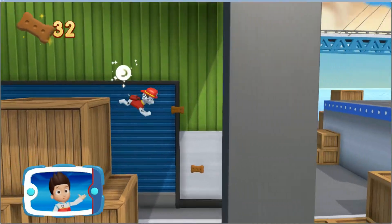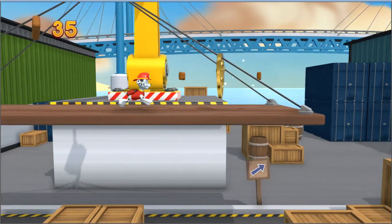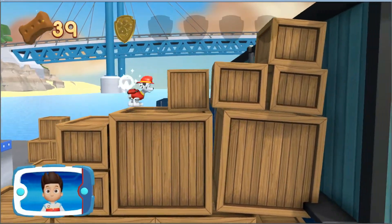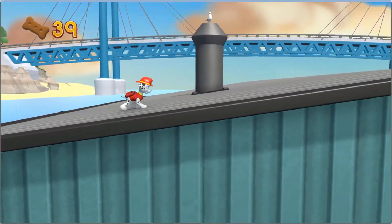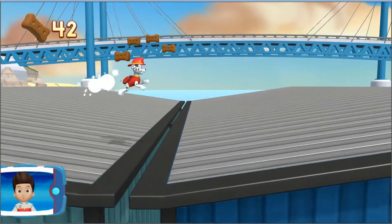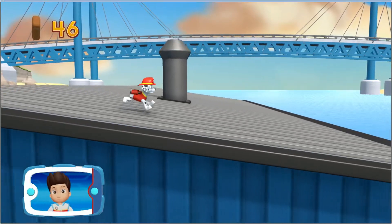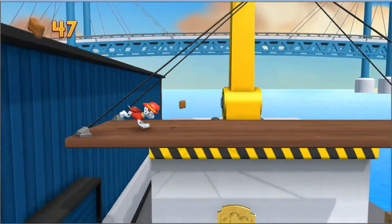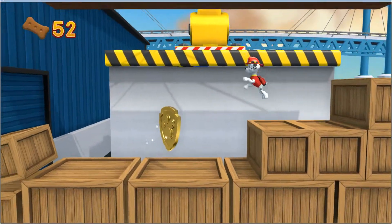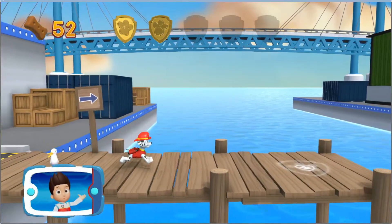I'm detecting a golden paw print. Great job! We're almost there. That's all right. You found a golden paw print — see if you can find them all. Keep moving along this path to get to the beached whale. You got the pup treats. There's a golden paw print nearby. You got it — collect all of the golden paw prints that you find.